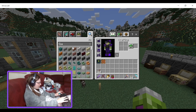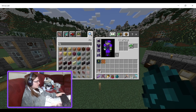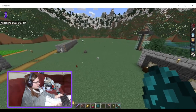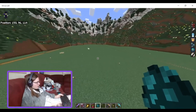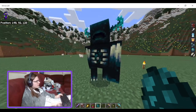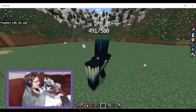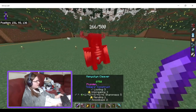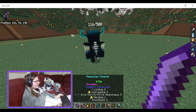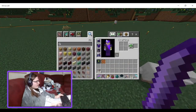There's the warden spawn egg. Let's go right over here and spawn the warden in. Punch him once — yep. How much damage do I do with this? I'm going to turn the rogue one on. You can't do damage with that.